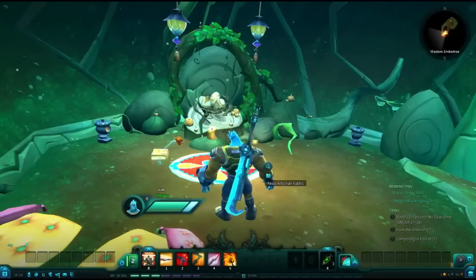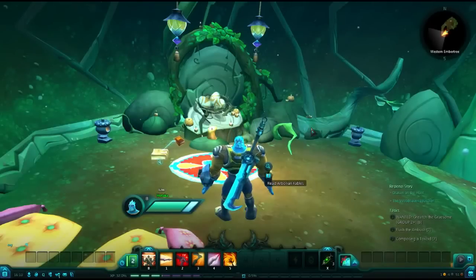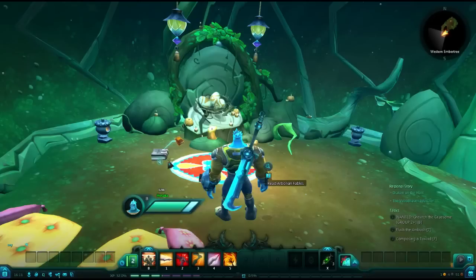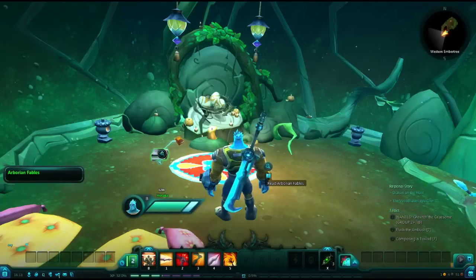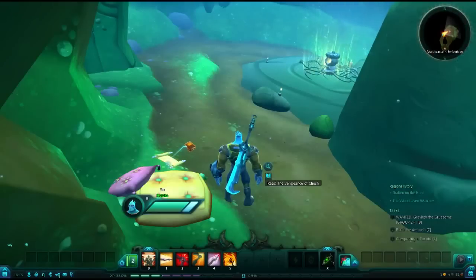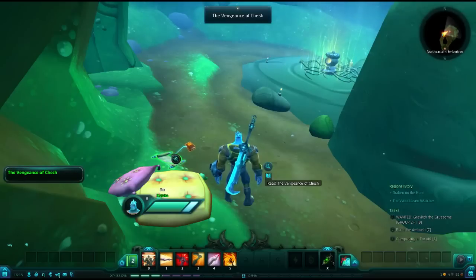Next, inside the Western Ember Tree, on the mid-level, you will find a journal labeled Arborian Fables. The Ember Trees are part of a questline, but you can access them even if you are not currently or have not completed the questline. Our next journal is located in the Northeastern Ember Tree, and it is labeled Vengeance of Sesh — or Kesh, maybe.